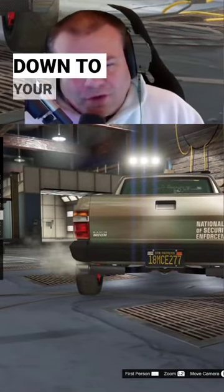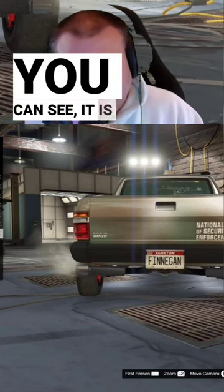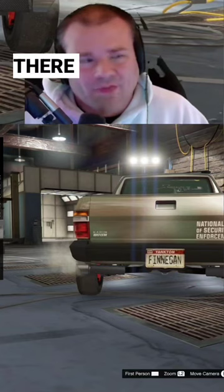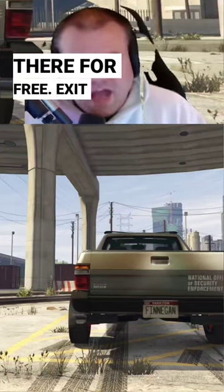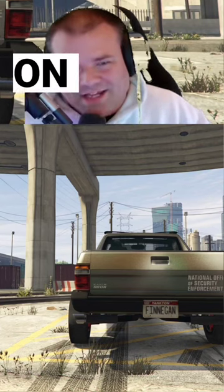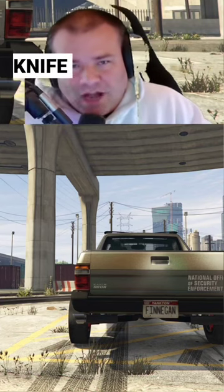Scroll down to your custom plates, and as you can see it is now changing with the Yankton plate on there for free. Exit Los Santos Customs and you have the new text on your Yankton plate — Jackknife Finnegan.